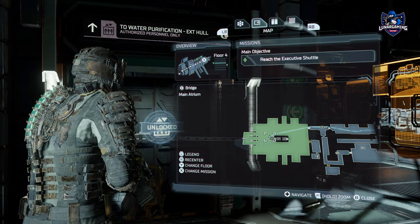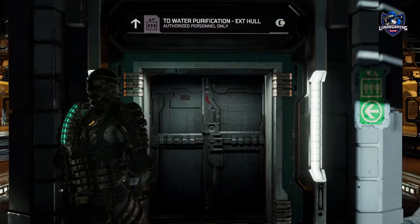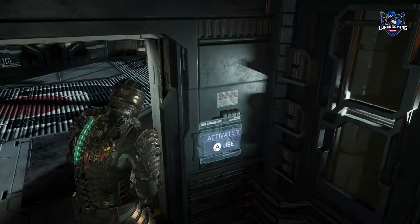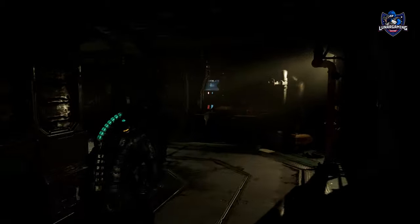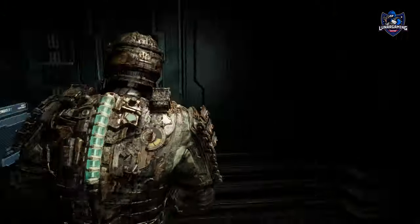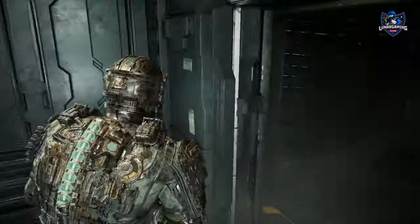The first rig is found during chapter 4 in the bridge where you destroy the asteroids outside with the cannons to calibrate them. To get there, head to the main atrium and take the elevator to water purification. Go through the halls to reach the exterior access and take another elevator, and once you're at the top you can walk and head to the airlock. You will find White's crew rig at the end of the trench.